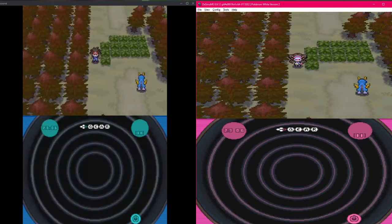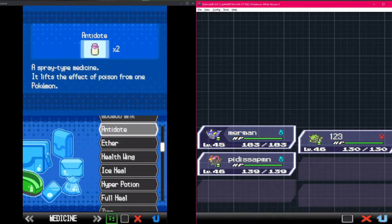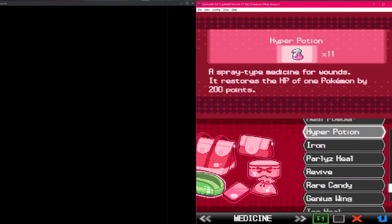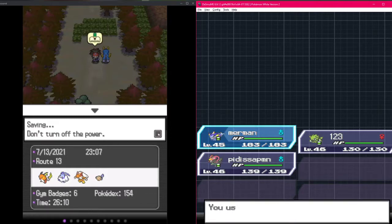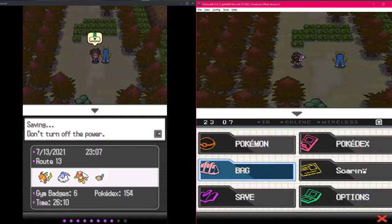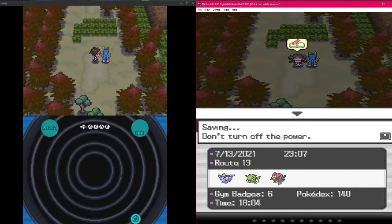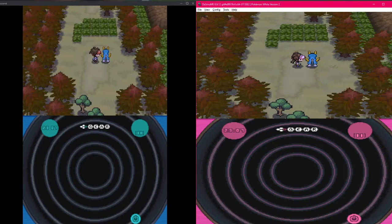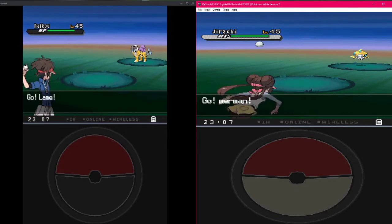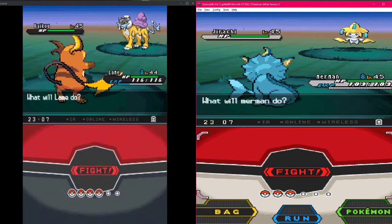Oh wait, do we actually catch Cobalion here? Time out, hold on! I was reaching for the bag really quick. It's at the same time - there's no re-encounter for it. Did we make it to where legends randomize for statics? I hope we get another legend, that'd be dope. You still have your Master Ball so you're vibing, but I gotta catch mine.